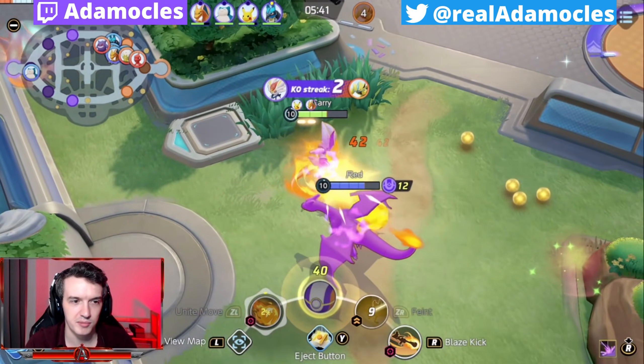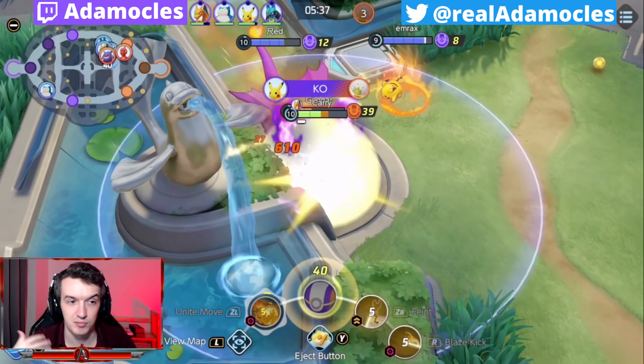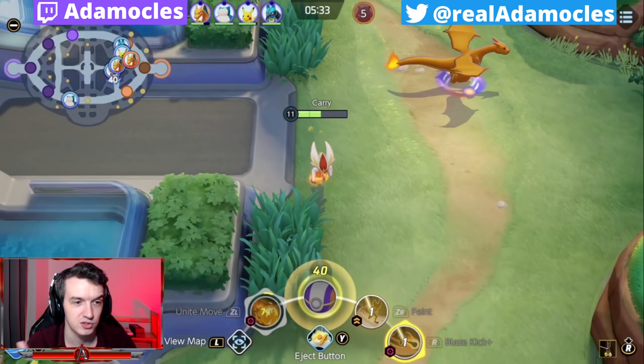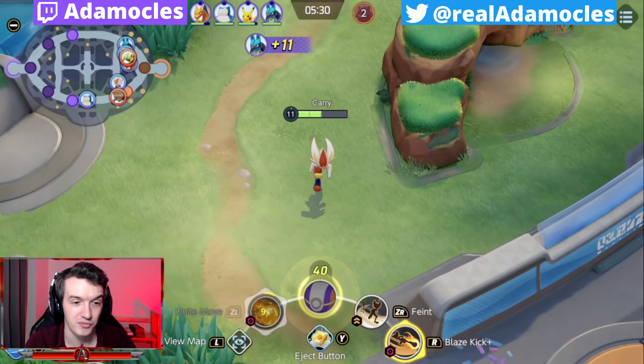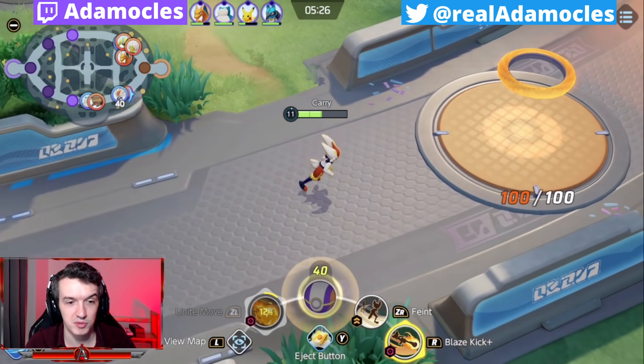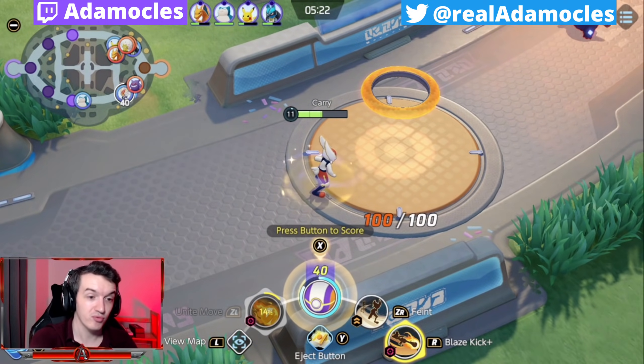Here I pop my Unite move. Cinderace's Unite move is nice - it has really really long range and honestly stupid broken tracking. It chases people forever. Try and use it to snipe people away or if you just need a breather. Regardless, we're pretty firmly in the lead here.